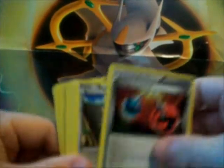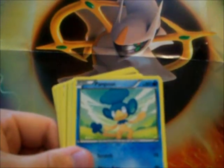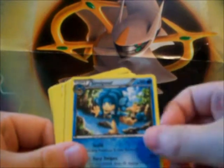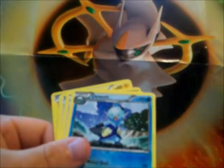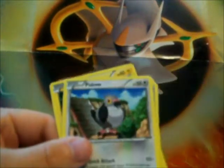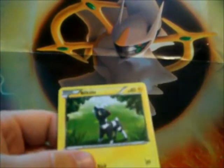Energy Retrieval, Pidove, Swanna — I think that's a rare — Pansear, Simipour, Basculin, Oshawott — Samurott is a rare — Pansear, Ducklett, Poke Ball trainer, Joltik, Joltik, Professor Juniper, Tranquill, Potion trainer, Pidove, Oshawott, Energy Search trainer, and Beedrill.